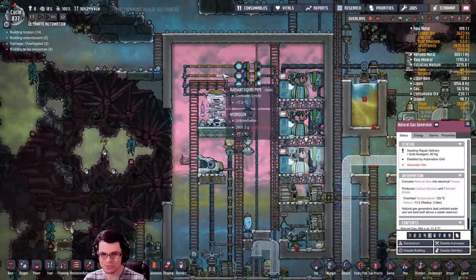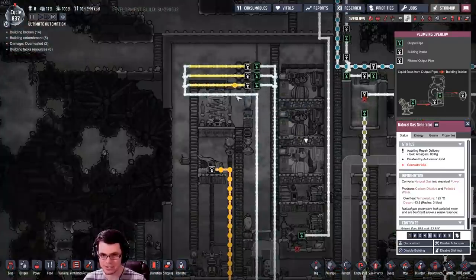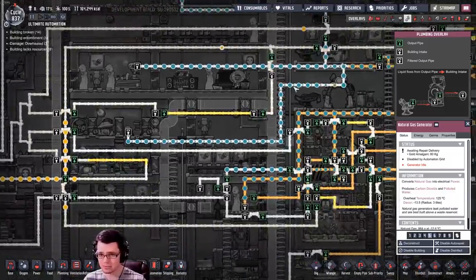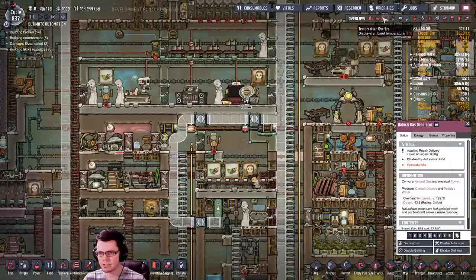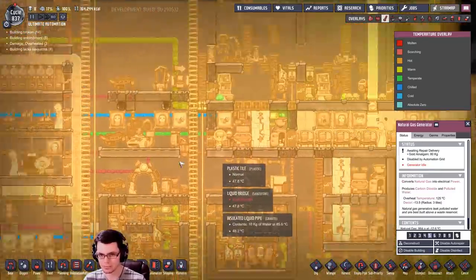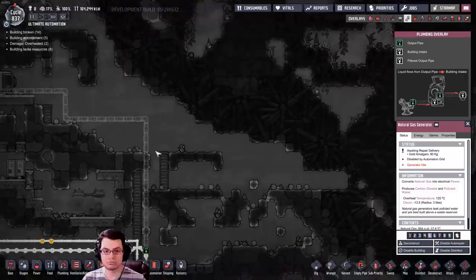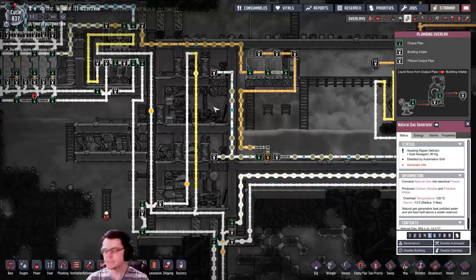That is all controlled by the petroleum loop going on over here. This has several different loops that I can fill and cool down, which then make their way into my base to cool down various loops and maintain the temperature to a relatively decent level. I am now a little bit too hot because I drained all of that petroleum into the cooling loop that is running over here, which is going up to condense the steam and everything up there in the space base.